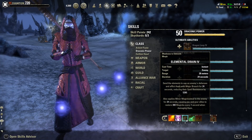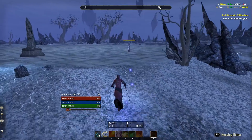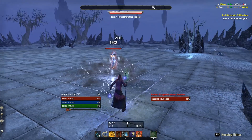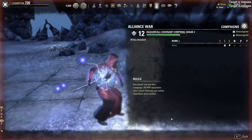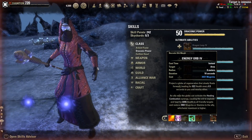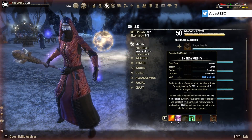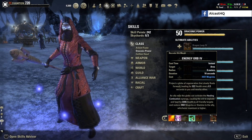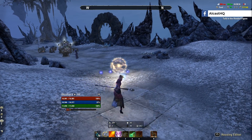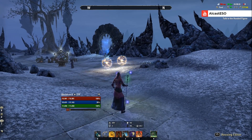Elemental Drain needs to be on the enemy at all times — it reduces their spell resistance and applies Minor Magicka Steal, giving you roughly 300 Magicka back every second. This also counts for the healer, so having these DoTs on the target helps me restore Magicka too. Energy Orb is highly underused by most healers. When friendly targets pick it up and activate the synergy, they gain 4k Magicka and Stamina. It has a 20-second cooldown, so throw out 2, 3, or 4 bubbles every 15–20 seconds — people can activate it and it's impossible to miss.